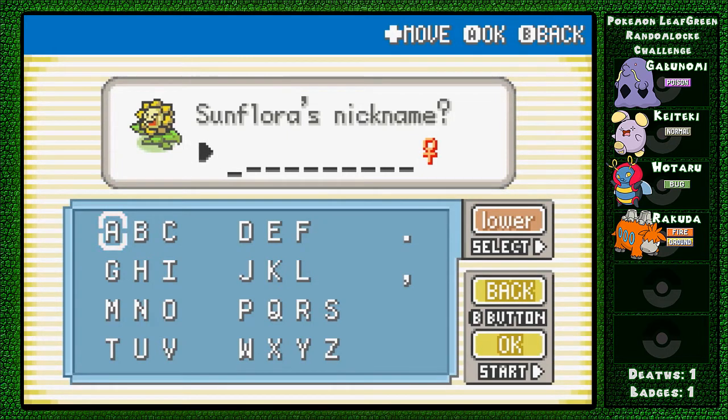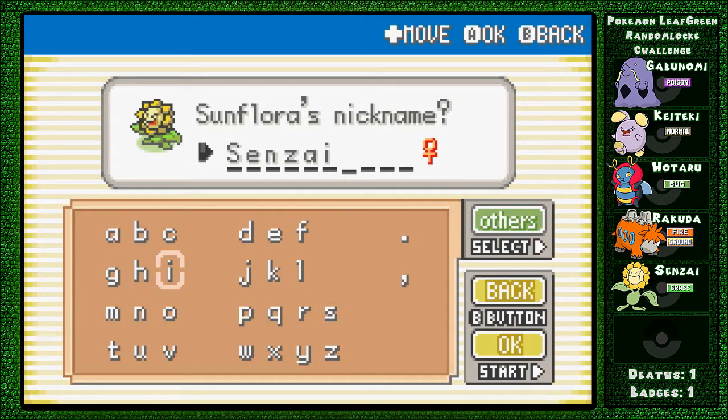That was easy. We got Sunflora! It converts sunlight into energy, and the darkness after sunset closes its petals and becomes still. I actually really like Sunflora - it's not a replacement for Jutsu since I don't like it as much as Hitmonlee, but I do like it. The name I've chosen is Senzai, which apparently means flower garden. I think that's pretty cool.